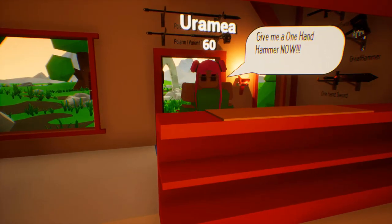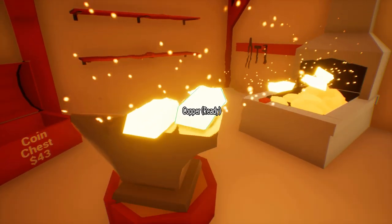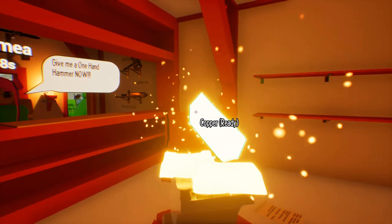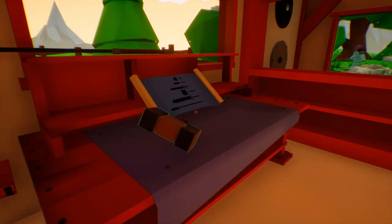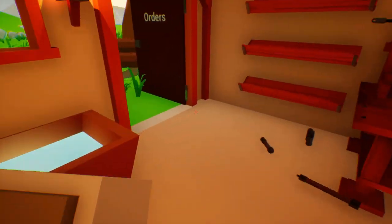Hey, what do you want? A one-hand hammer now. So the people who say 'now', guys, are the donators. The faster you do it, the more money you get from them. It's kind of difficult to do when you don't have stuff prepared, but money is a problem a lot of the times. So let's make this really quick. There we go. Here you go. That was really fast. Thank you. And we got 80 bucks already, so we need to get some more.